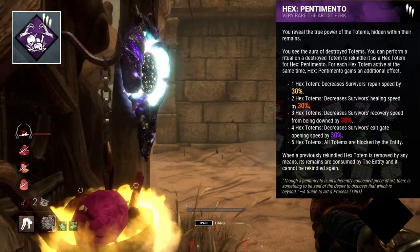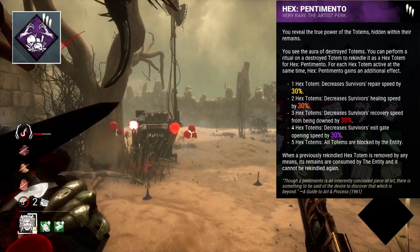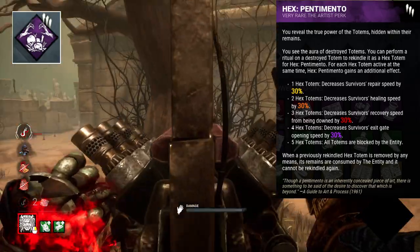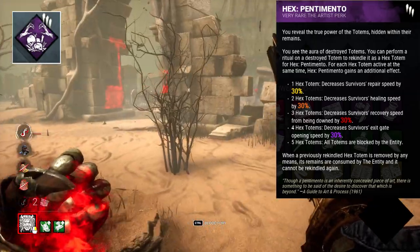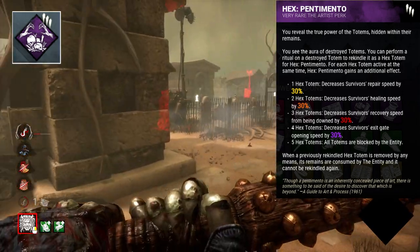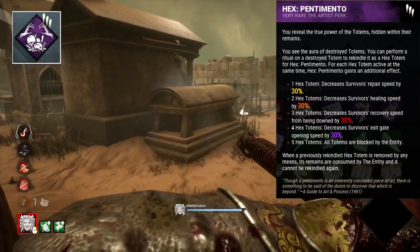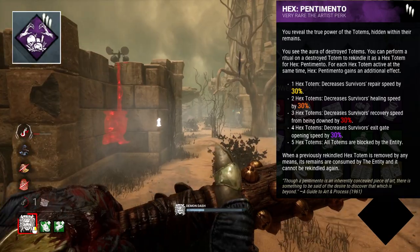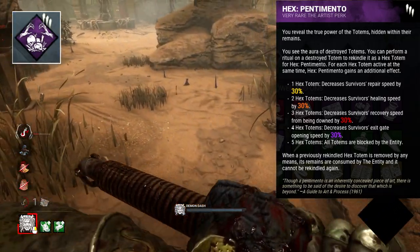Hex: Pentimento is a fairly new perk, and I believe our only Hex here. This perk allows you to reconstruct and reignite destroyed totems. Each time you do this, you gain a small benefit: one totem reduces survivor repair speed, two reduces heal speed, three decreases recovery speed, four exit gate opening speed, and five makes all the totems permanently blocked by the entity, stopping them from being cleansed. It's a really unique slowdown perk that can affect all aspects of gameplay when fully levelled, and be a permanent detriment when maxed out.